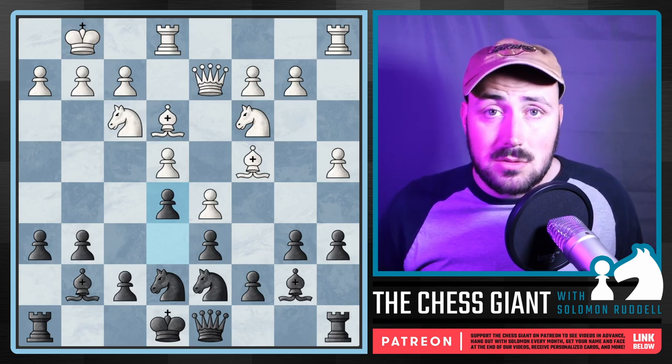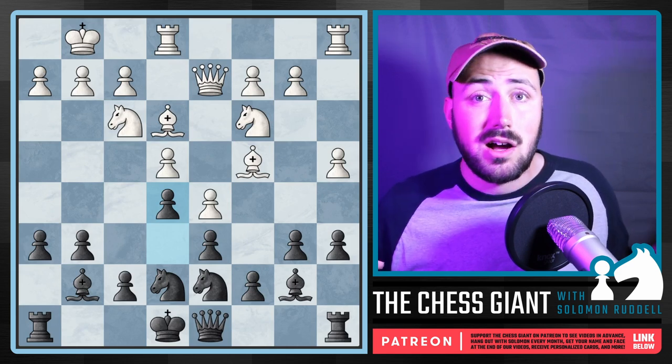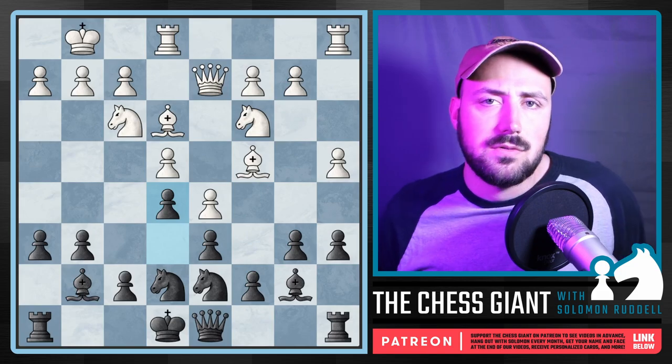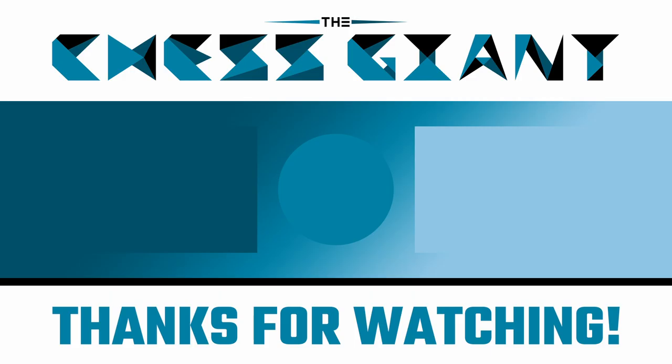There are a lot of different openings we talked about today — from super aggressive and complicated like the Sicilian, to really simple and positional like the Caro-Kann. Let me know in the comments if you have any questions about what I covered, and let me know what your favorite response is against E4. I hope y'all enjoyed this video. A big shout out to my Patreon supporters for April 2023 — it's been awesome to have you as part of the community. If you haven't joined the Patreon yet, there are exclusive benefits — I'll leave a link in the description below. I'll see you guys next time.